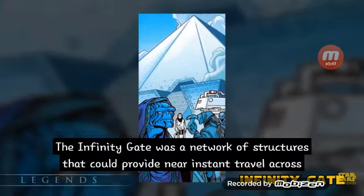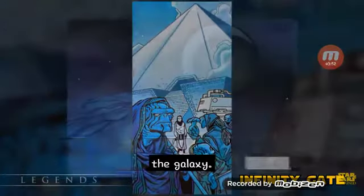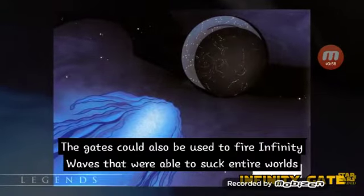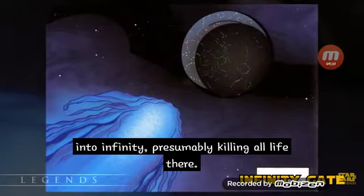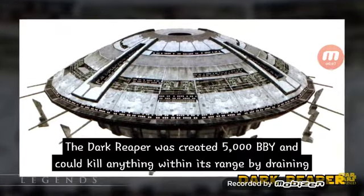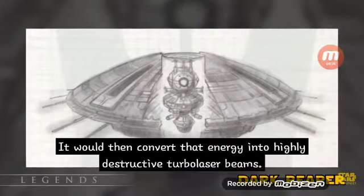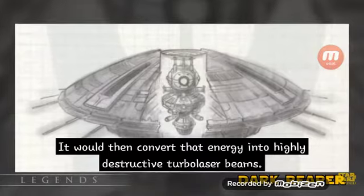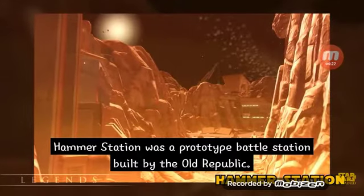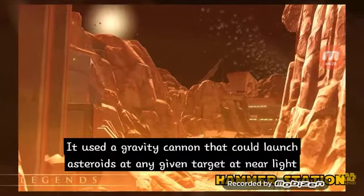The Infinity Gate was a network of structures that could provide near-instant travel across the galaxy. The gates could also fire infinity waves able to suck entire worlds into infinity, presumably killing all life there. The Dark Reaper was created 5,000 years before the Battle of Yavin, and could kill anything within its range by draining Force energies, then converting that energy into highly destructive turbolaser beams. Hammer Station was a prototype battle station built by the Old Republic, using a gravity cannon to launch asteroids at targets at near light speed.